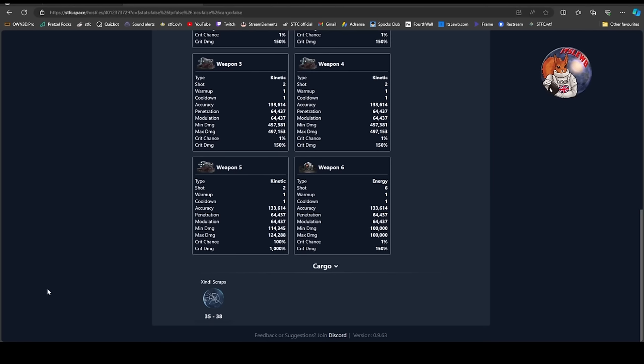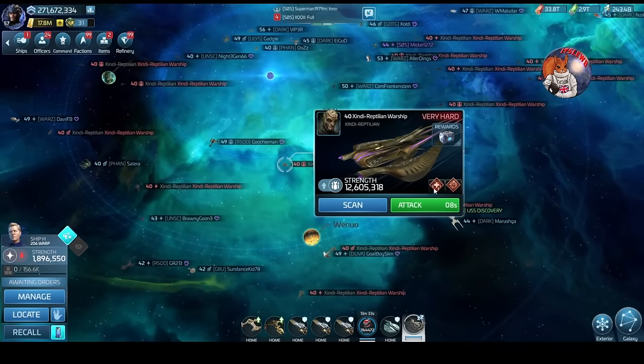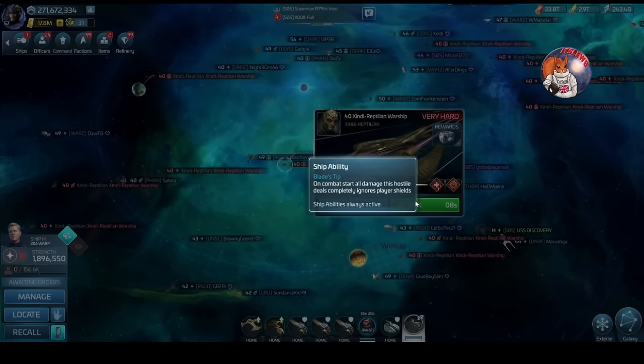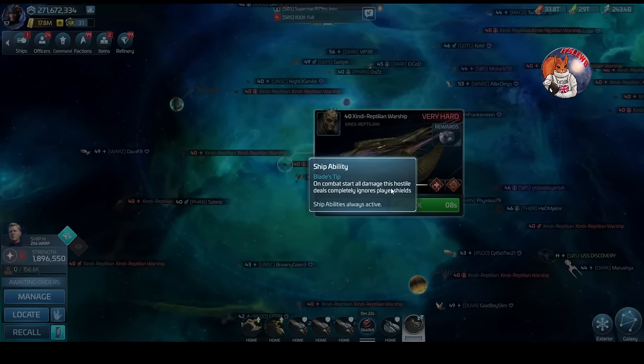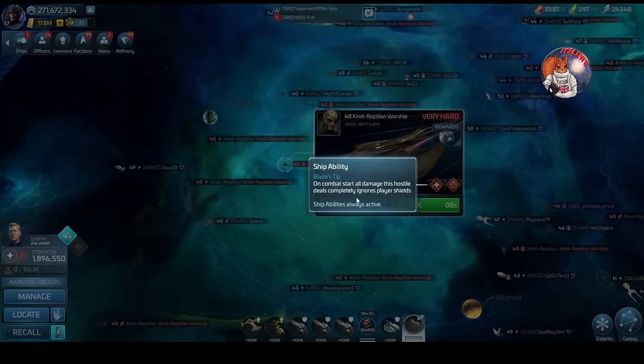Don't let stfc.space fool you into thinking it's only 100,000 a shot - it is 100 billion. And this is even more pronounced because the second ability states: on combat start, all damage this hostile deals completely ignores player shields. So every single unit of damage goes straight through to your hull - absolutely huge.